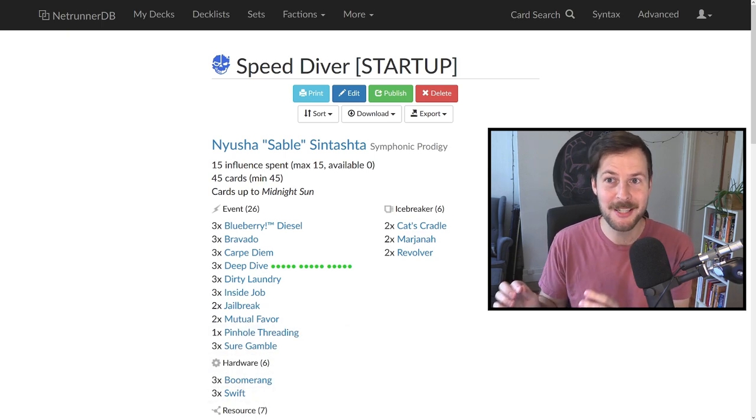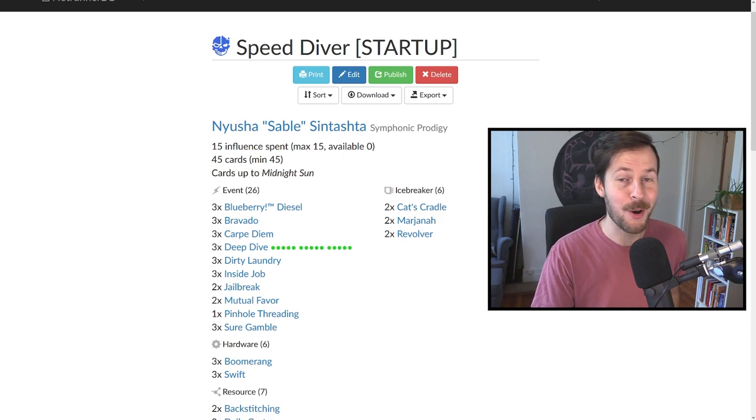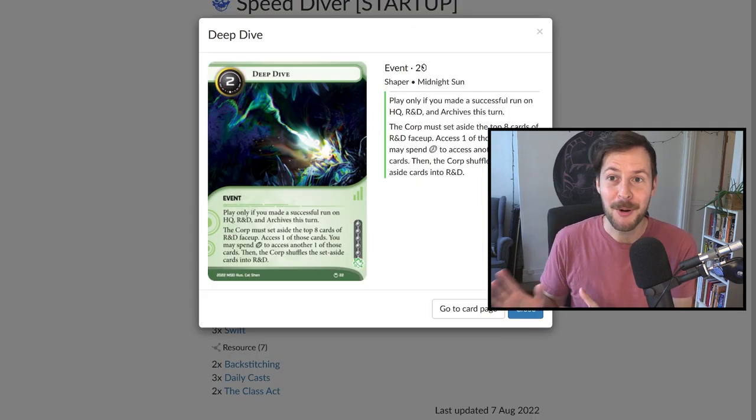In short, this is a very one-dimensional and what I would actually risk calling a cheesy deck. It has one game plan and one game plan only. So hopefully that game plan works out. And that's based around this card, Deep Dive, one of the strongest cards that's been printed in the Midnight Sunset.